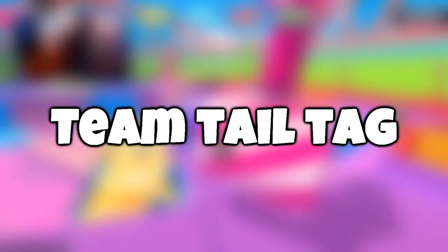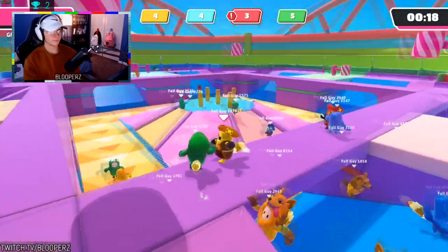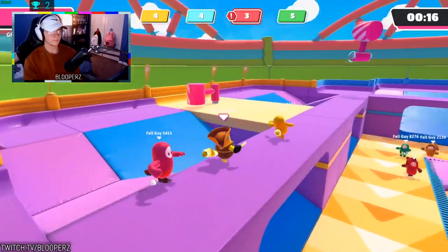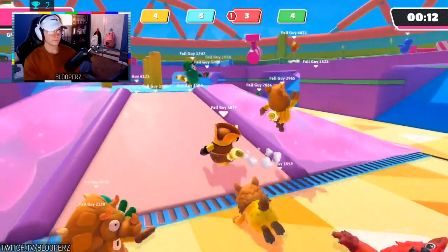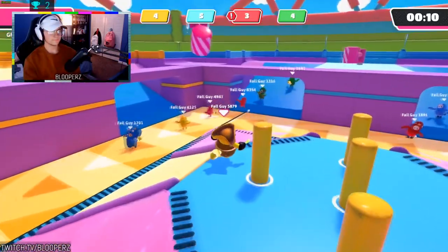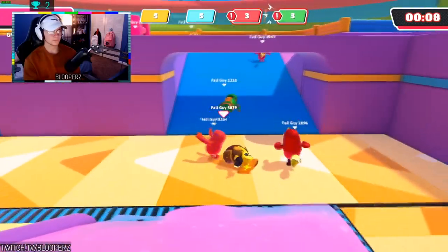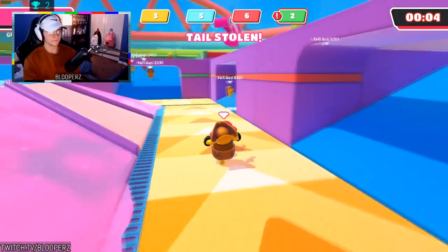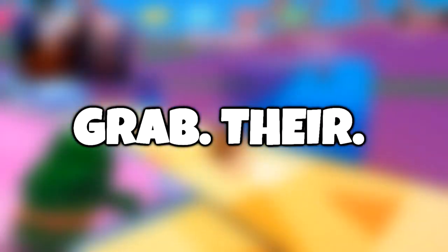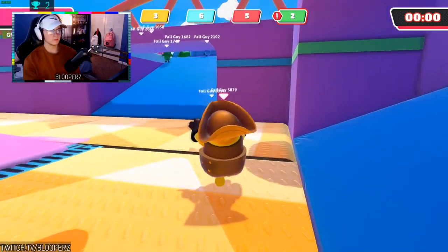Next is Team Tail Tag. I don't like the team games in this game, but they're fine. For Team Tail Tag, you want to be able to grab your teammates' tail. Who cares about them? You need to make sure that you have a tail and they don't. If they have a tail, grab it from them. Grab their tail — they'll find another one. You just keep yours.